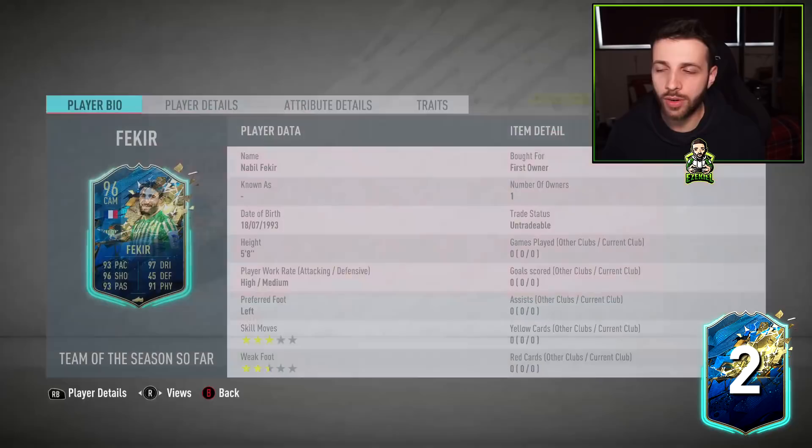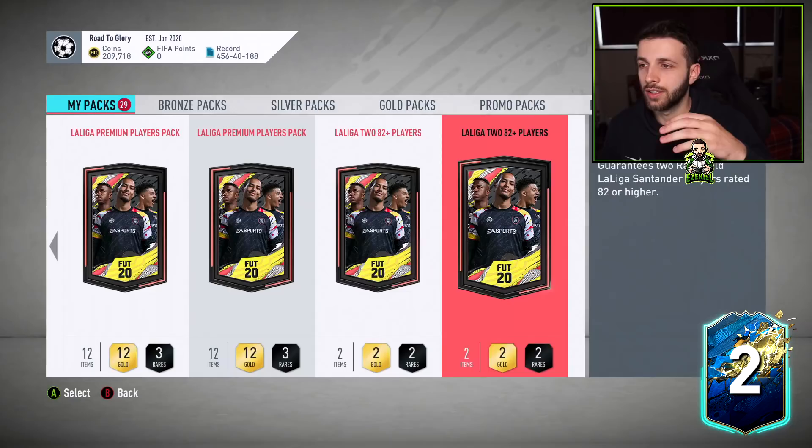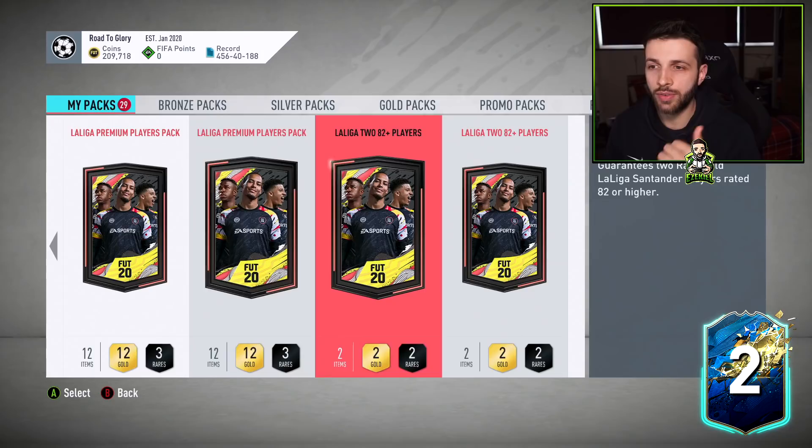Let me have a look at Fekir's stats: four-star skills, four-star weak foot, outside the foot shot trait, finesse shot, flair — I like those. Good pace, 87 stamina for a Team of the Season, 97 rated — that stamina is a bit low. But his dribbling looks mental, good passing, good shooting — he'd be a pretty nasty CAM or even a striker. 97 strength and 99 balance at five foot eight — I think he might be better than I originally thought.